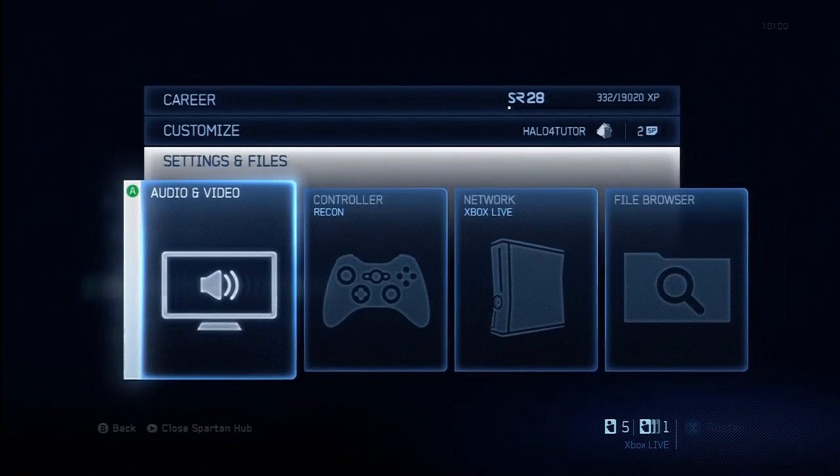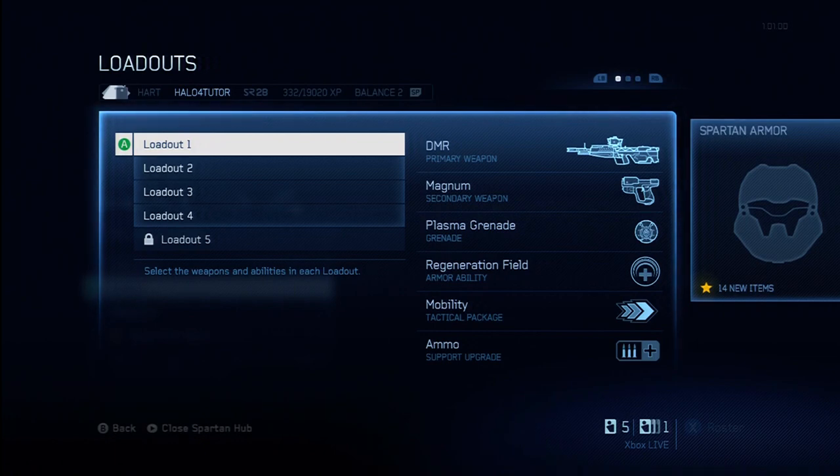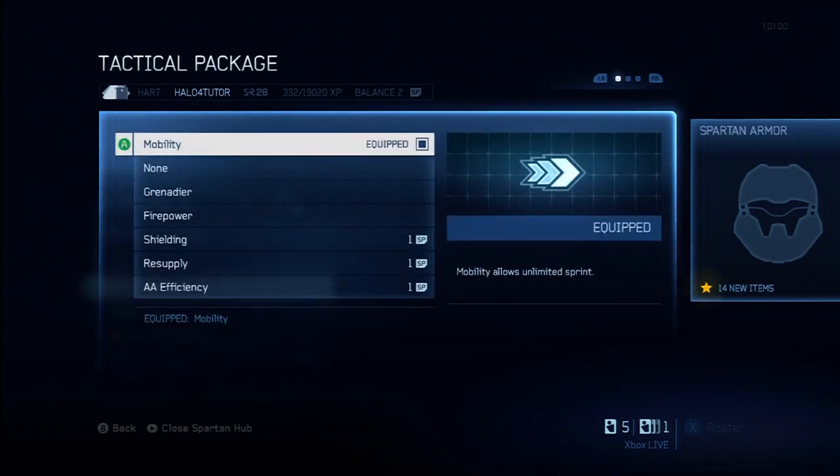So let's jump right in. I'm going to hit the start menu, go into customize the loadouts. Each loadout has a lot of different components — weapons and armor abilities, tactical packages and upgrades. There's too much information to cover it all in one video, so today I'm going to focus primarily on the tactical packages. Future videos will focus on support upgrades, armor abilities, weapons and so forth.